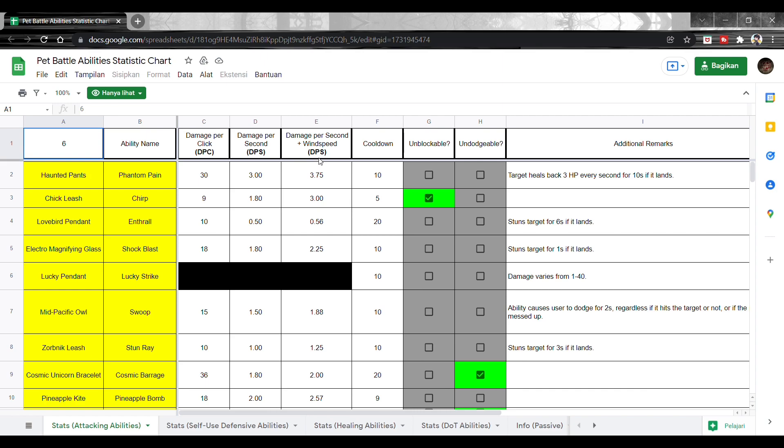Ini unblockable atau nggak — misalnya bisa ngehancurin shield atau ignore shield. Terus unblockable atau nggak, maksudnya bisa dihindarin sama akrobatik atau nggak — nggak bisa juga. Additional-nya: target yang kita serang bakal nge-heal 3 HP setiap detik sampai 10 detik, jadi kalau musuh kita gak ganti deck, dia bakal nge-heal terus dan Haunt Advance kita jadi nggak berguna.